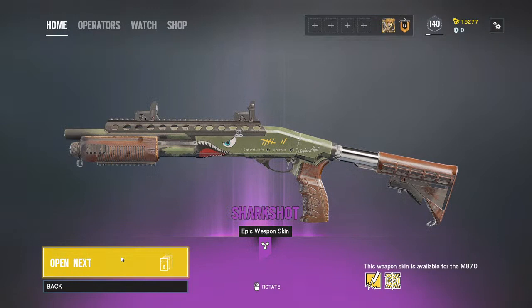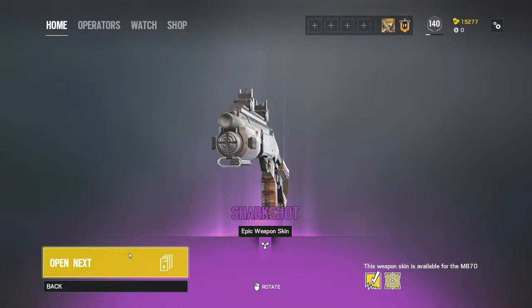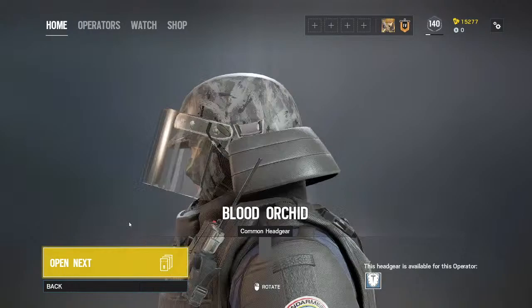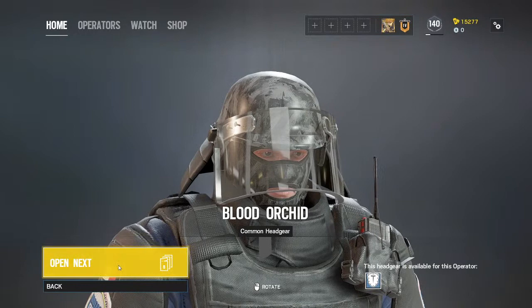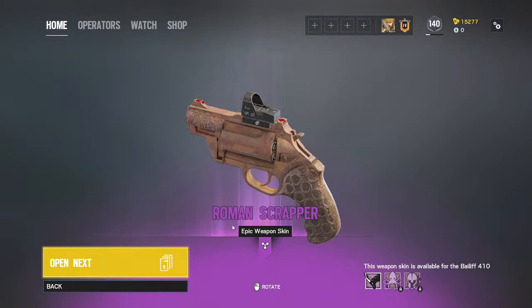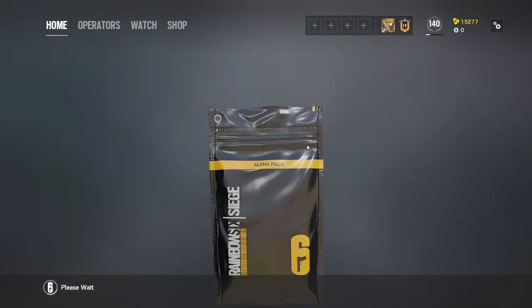It's like a ladder handle, or maybe wood. Uncommon head skin for Monty — not bad even for a common item. Another Epic here — it's the Roman sculptor Epic weapon skin again.